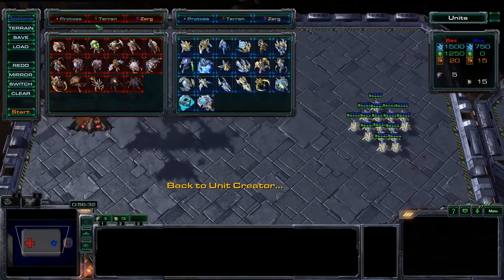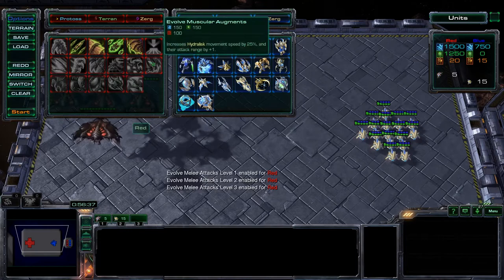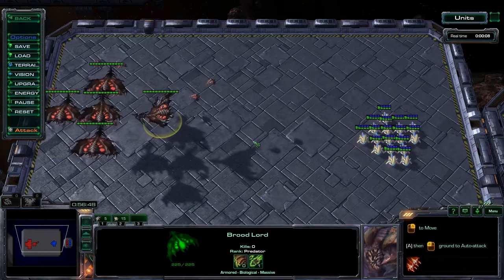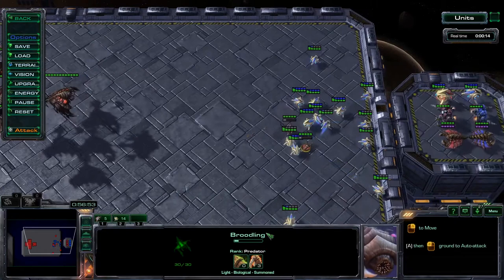Go ahead and add a melee upgrade — let's add all the melee upgrades actually, and let's add even one or two flyer attacks. The Brood Lord with one flyer attack makes the projectile broodling hurt more, but also — clicking on the broodling — the broodling itself as it scurries around on the ground will do a lot more damage with that plus three attack as well.